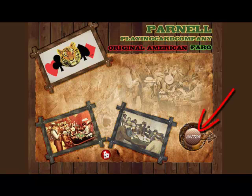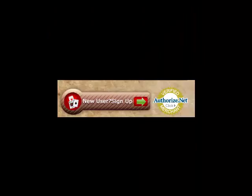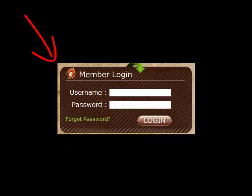Enter the site. This is the home page. Sign up and become a member. This is a secure site. This is full member access — enter your username and password and login.